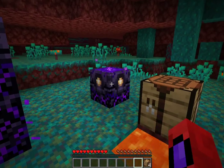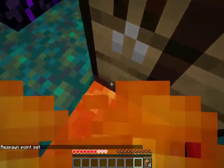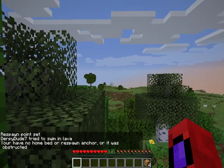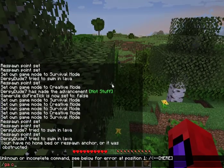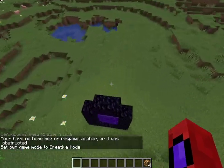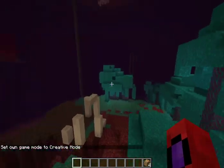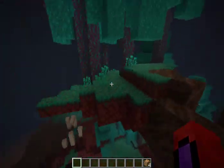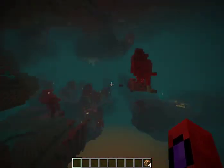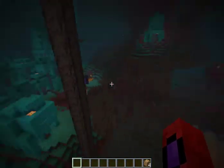I can just fill it back up. I set my spawn there — jump to my death. Hopefully great. Basically all you do is spawn in and you just right-click your thing.